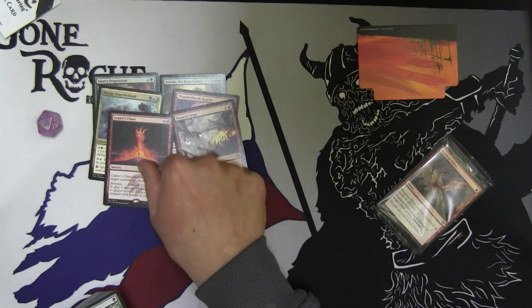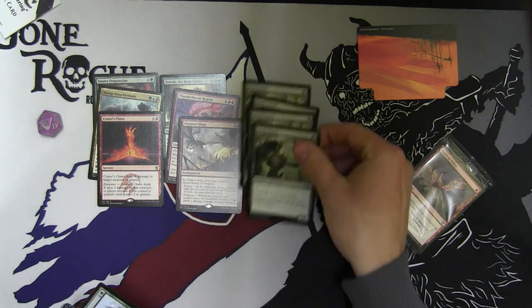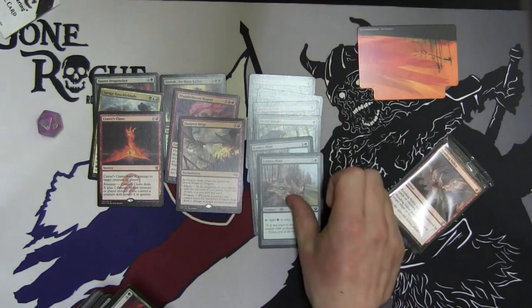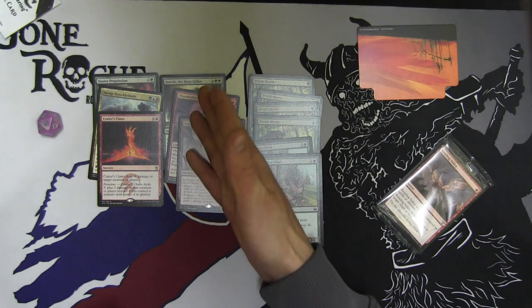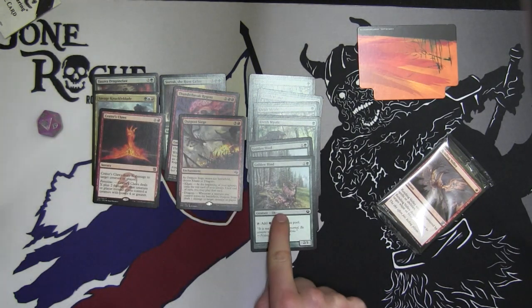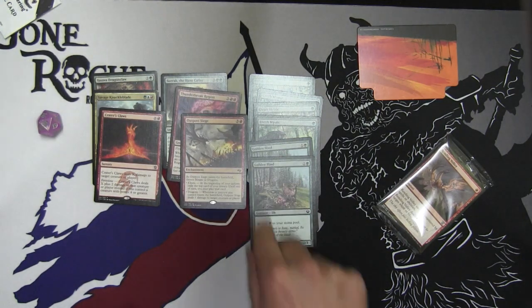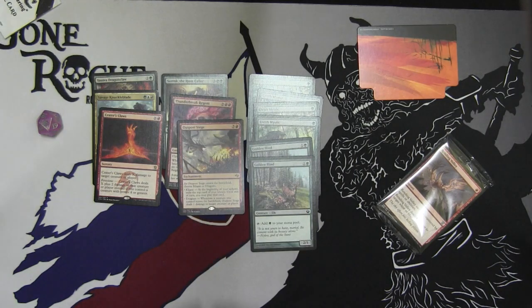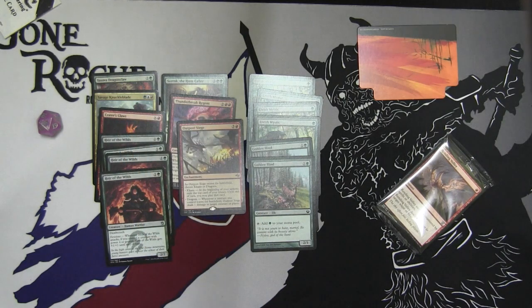I'm pretty sure you can get all these pieces cheaper than what the deck costs. You have four Elvish Mystics in the deck, so they're going to help you ramp up. The Golden Hinds are — this card is just gross. I don't know if I even want to play it, because by the time you get Golden Hind, you can still ramp into your four drops, but neither of these help you get your Savage Knuckleblade. The Golden Hind does not help you get your Sova out on time, and you'd have to have double red for the Thunderbreak Regent, so I'm not quite sure Golden Hind wants to be in here.